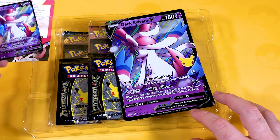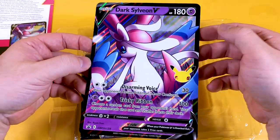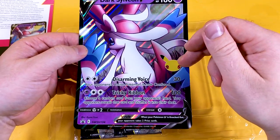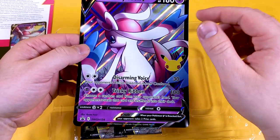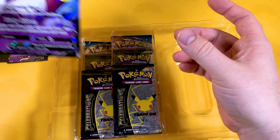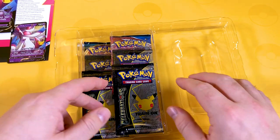We all know Sylveon's a cool looking Pokemon. Here's the oversized card again, featuring the 25-year anniversary stamp. I'm not a huge fan, but I think it's a nice way to commemorate the 25-year anniversary of Pokemon. We've got to have a stamp somewhere — yes, I know the Japanese stamp is much cooler than ours, but we're not going to get into that.